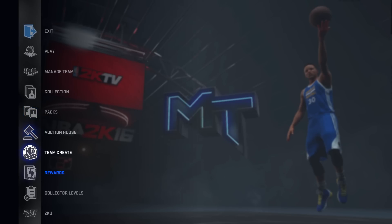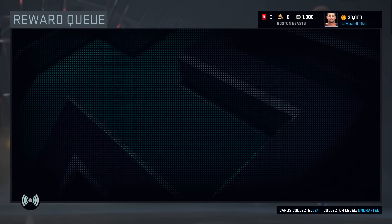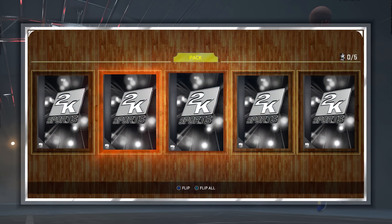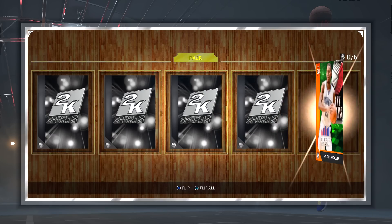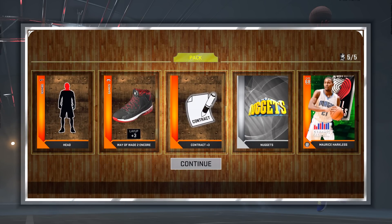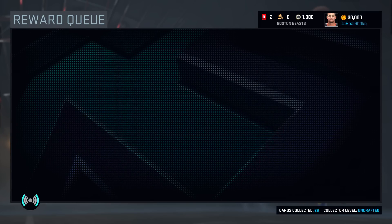Let's open up the three emerald card packs you're supposed to get. These are supposed to be the dynamic ratings cards. Hopefully these can be pretty fire — I saw people get amethyst cards out of these, I need to get one of those. Oh wow... oh no, this is awful. Moe Harkless is our only player in that pack and he's terrible. That's our dynamic ratings player.